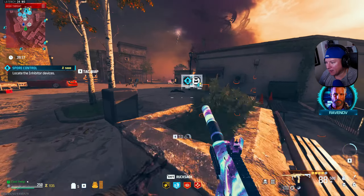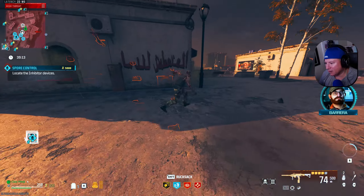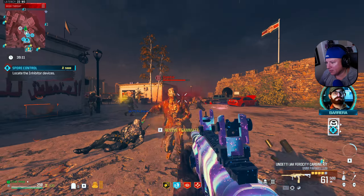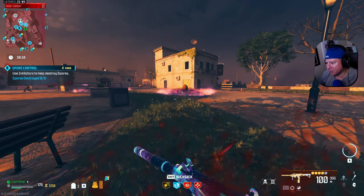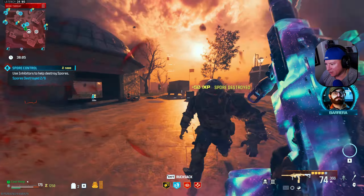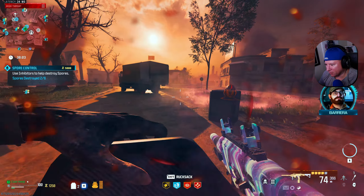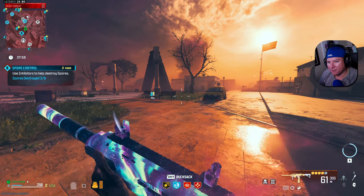I said this was a good gun back when I used it before, but it's probably been since like maybe season 2. We got all of our inhibitors in place. Now we just need to go through and get the rest of them destroyed here. Actually, I think we got to destroy all of them, not just the rest of them. I need some speed cola something fierce. I'm going to run this thing in Tac Stance like I said, because I don't have a red dot sight.